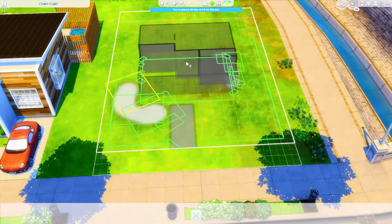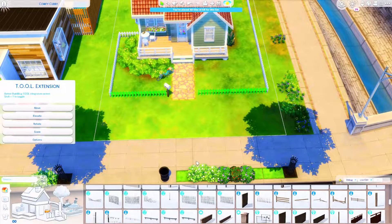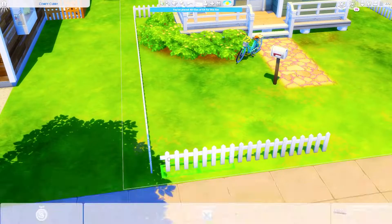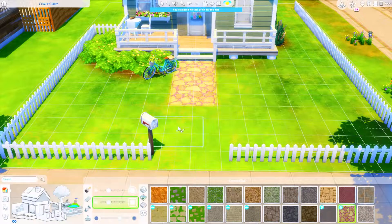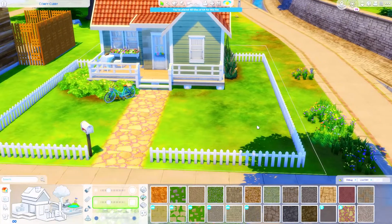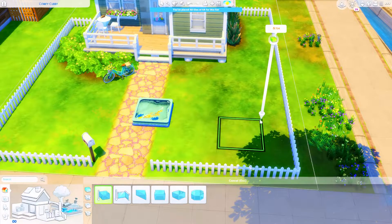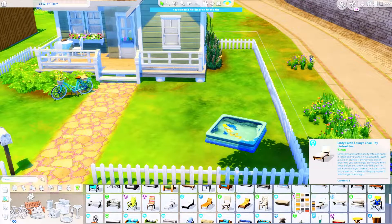I wasn't sure what to do with the backyard and the landscaping in general. I wanted more of a front yard than a backyard because it was cuter, so I moved the build toward the back a little. I used a terrain color from Cottage Living for the first time — I don't think I'd ever really used it before, maybe once or twice when exploring the pack.